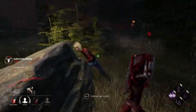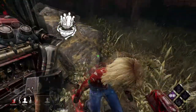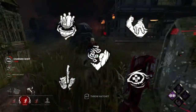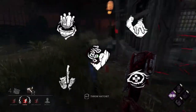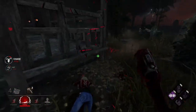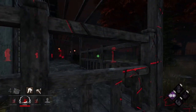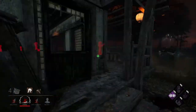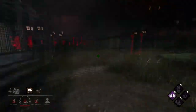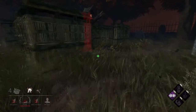The first thing is detection perks. These are things like Barbecue and Chili, Bitter Murmur, Discordance, Nurse's Calling, and Whispers. Since Huntress has a huge humming radius, survivors can very easily hide from you. So having detection perks to find survivors is always a good thing, and having things like Bitter Murmur and Barbecue can help you get free hits on survivors that are really far away — nice snipes on them.